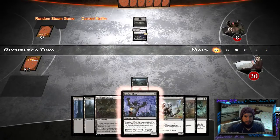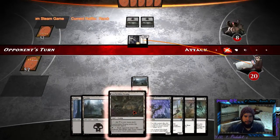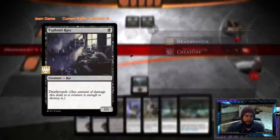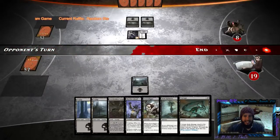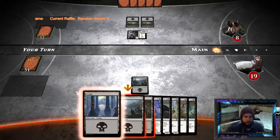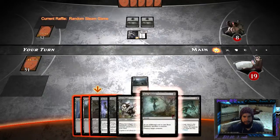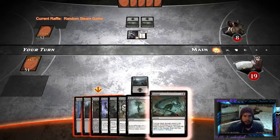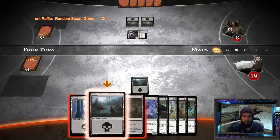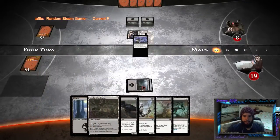I should have played the Leech Ridden Swamp; I guess I can do that later. His 1-1 is coming at me. What is that? Typhoid Rats — they have death touch. Hence the little mini tutorial there. We need the Butcher Ghoul out here. Corrupt — that's a good one. Deals damage equal to the number of swamps you control. The Butcher is coming — the Butcher of Bakersfield.